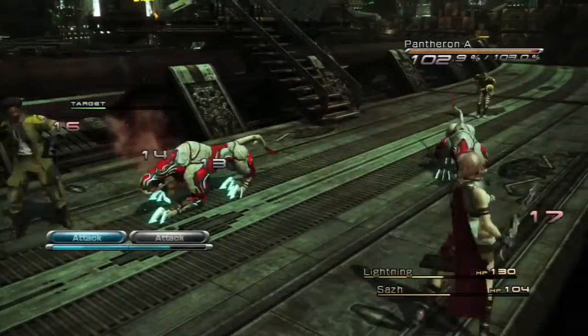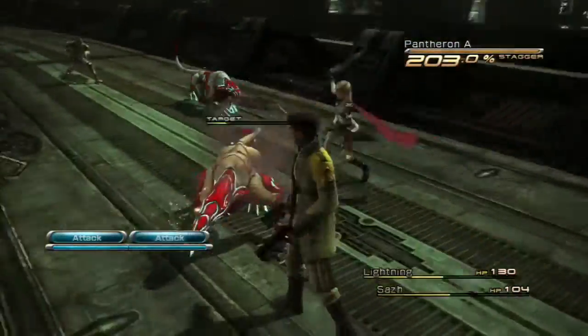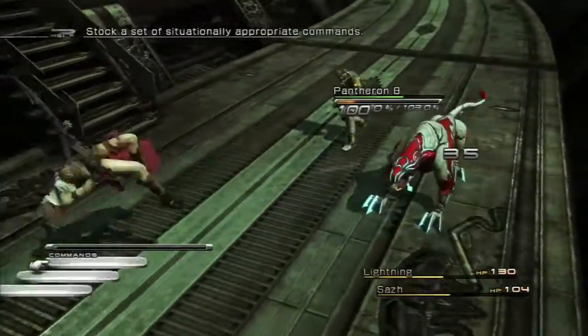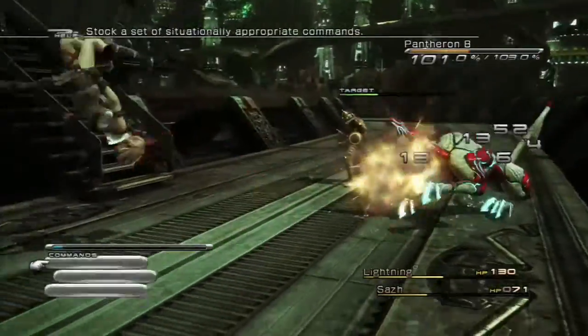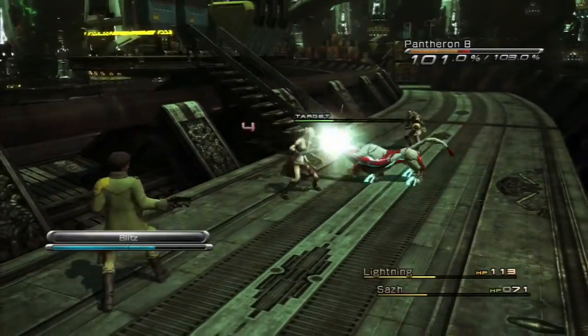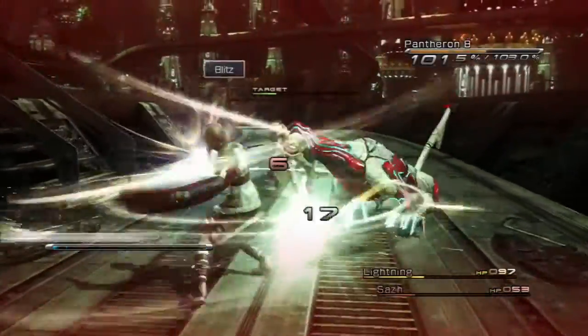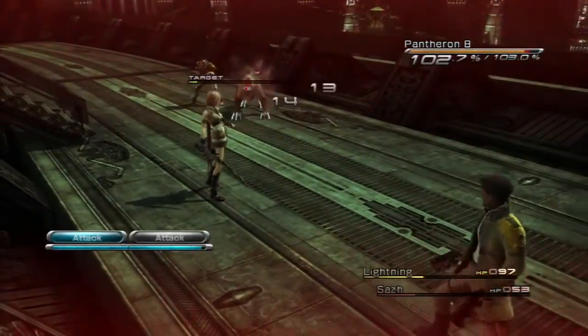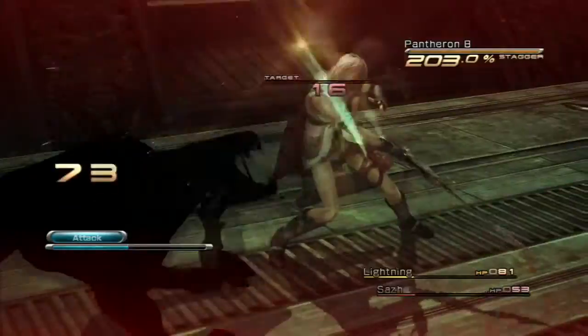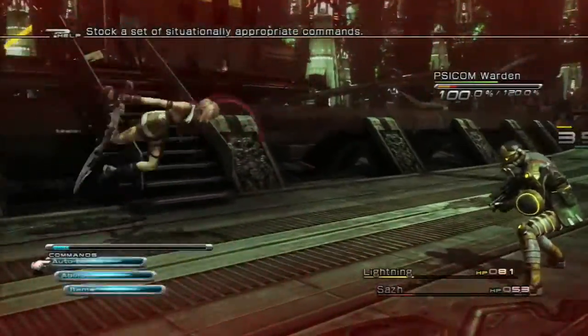One thing I should mention is staggering, although the game has its own tutorial for it later. Basically, when you damage an enemy enough without it dying, you build up that bar. You can see it's at 100 — keep attacking and it builds to 101, and you can see the orange bar filling up. When it fills all the way, the enemy is staggered, and in that state defenses are down so you deal a lot more damage.